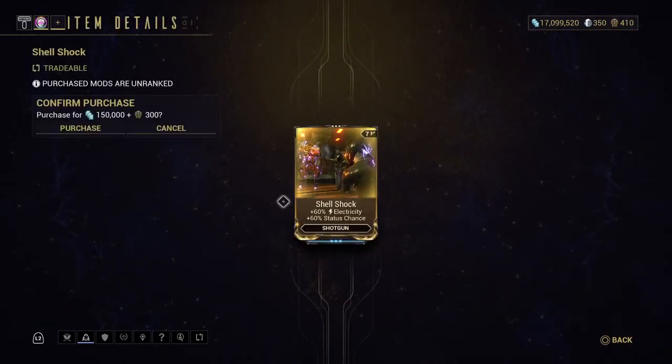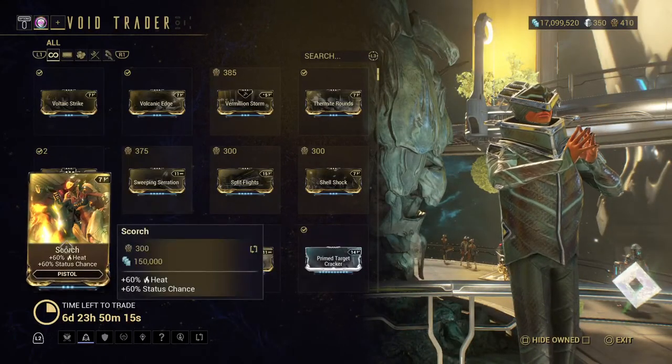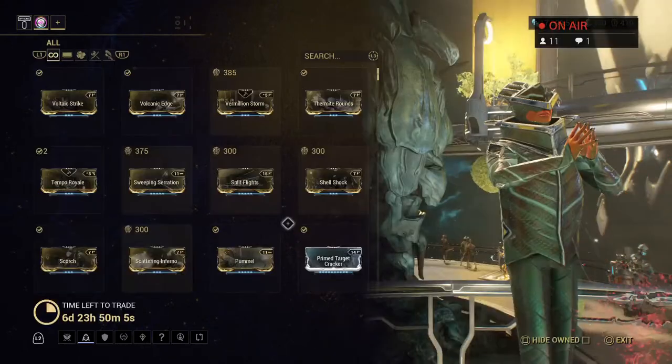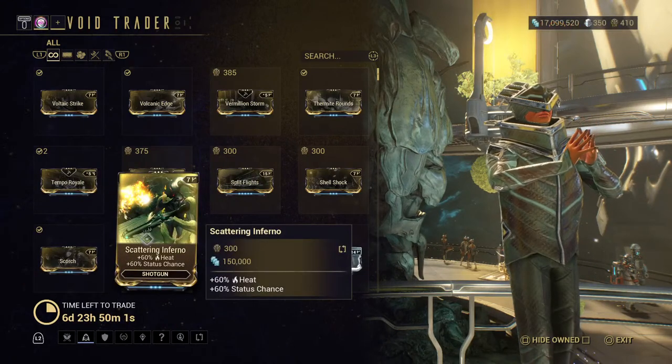I might actually get Split Flights — I'm not big on bows, but I might get that. Here's Shell Shock. Scorch — I use this on my Staticor, I think just on the Staticor.